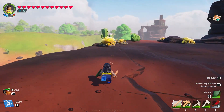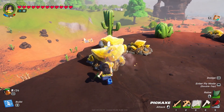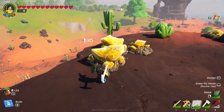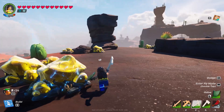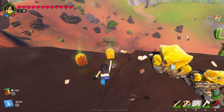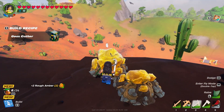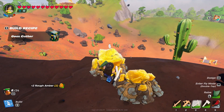Here's your amber — hit it and grab a bunch. This will be all you need for this amber. It's rough amber, because you will need to cut it in order to use it as a gem cutter.